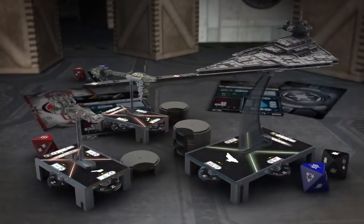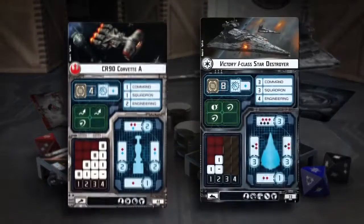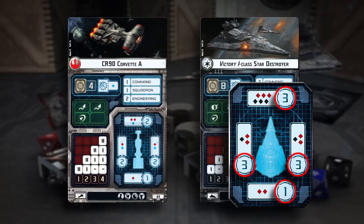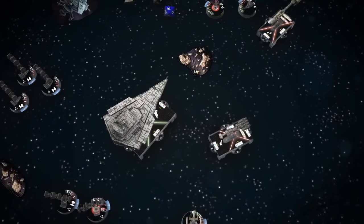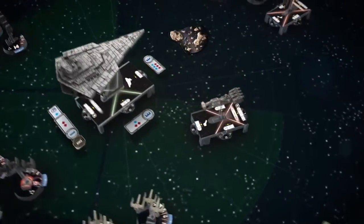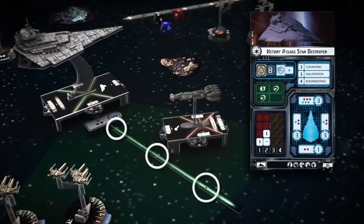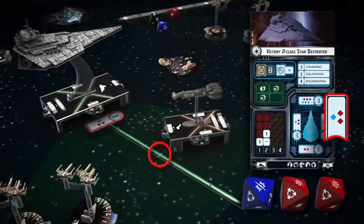Each capital ship's hull is reinforced to withstand enemy fire. Larger ships like the Victory-class Star Destroyer can withstand much more than smaller ships like the Corellian Corvette. Each hull zone also has its own firing arc and attack value. The dice that you roll for an attack against an enemy ship is determined by the range of the attack and the armament of the hull zone from which you launch your attack.